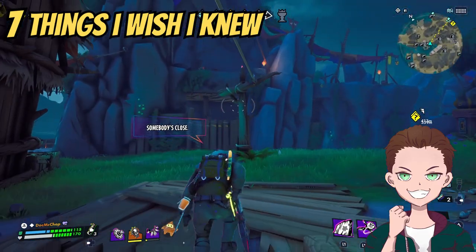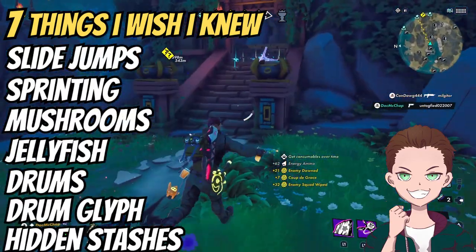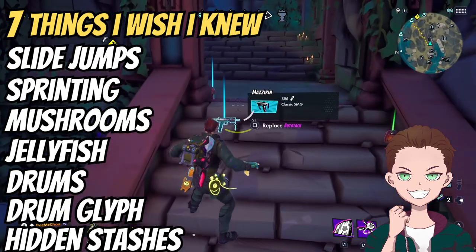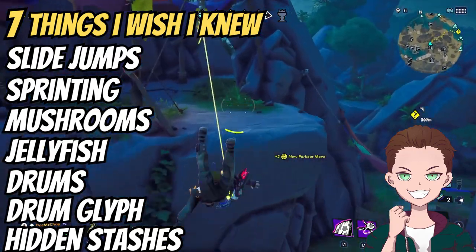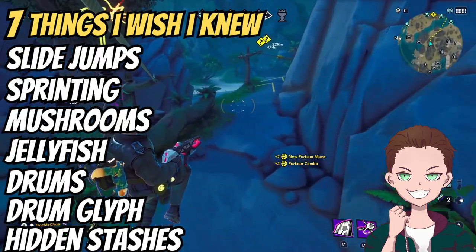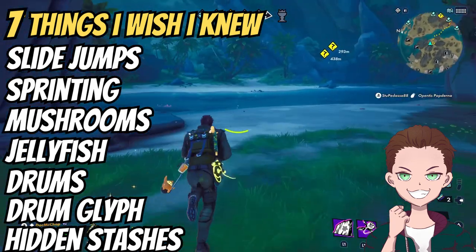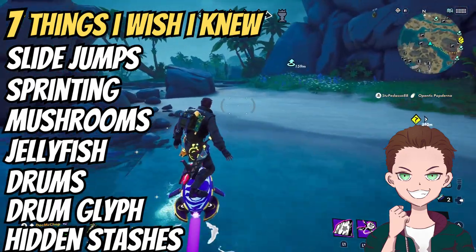So those are my 7 tips that will really help you out. Incorporating these into your time on Exile will help your survivability, speed, traversal, and firepower — try to make use of them and they will improve your game. I hope these tips have been helpful and you've learned something so you won't spend 5 to 20-plus hours discovering them like I did. If you have any more tips and tricks, feel free to leave them in the comments for other fellow renegades. Thank you for watching and I'll see you soon.